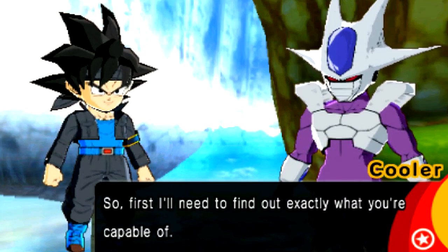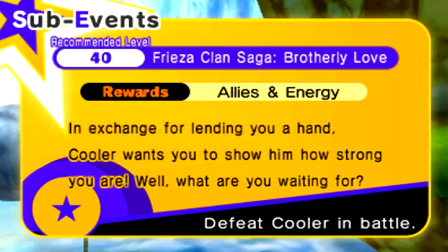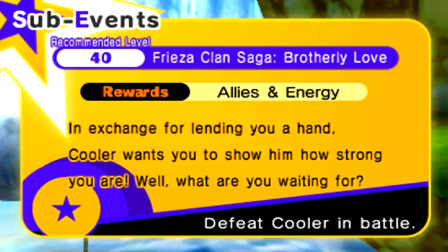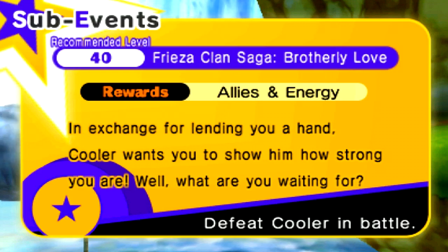Cooler says: 'A wise choice. So first, I'll need to find out exactly what you're capable of. Take your time to prepare — I want a good fight.' The recommended level is 40. This is titled Frieza Clan Saga: Brotherly Love. The rewards are allies and energy, so you'll get a lot of your energy back from what you spent on the 500 for every single type.